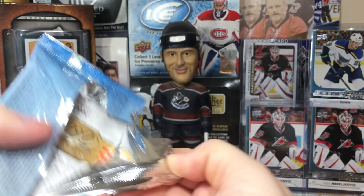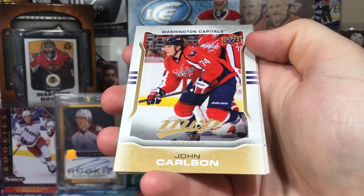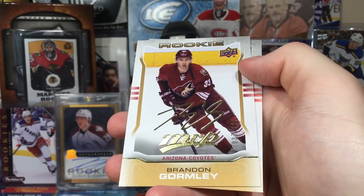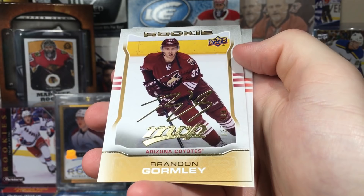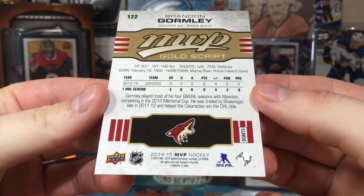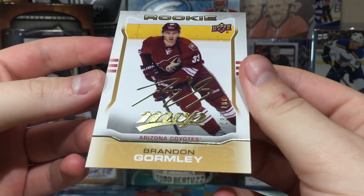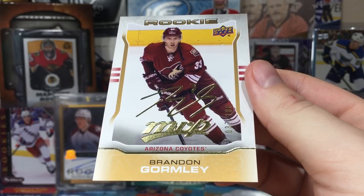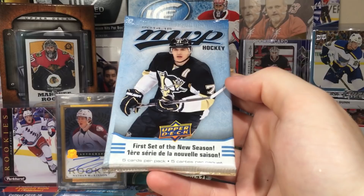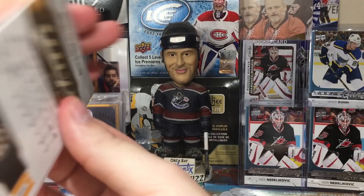John Carlson, Brent Seabrook, Nicklas Hjalmarsson silver script. I was literally about to say Brandon Gormley in my head — and there he is, gold script! Brandon Gormley was a really high pick in 2010, top ten I believe. He did not pan out — he's a defenseman. Gold script, number 37 out of 100. Nice-looking card. I forgot about the gold scripts — that makes this stuff even more worthwhile for a ten dollar blaster.